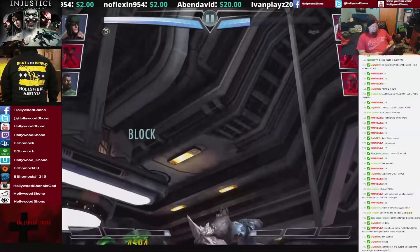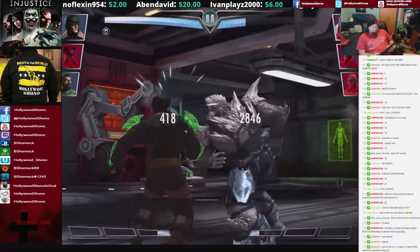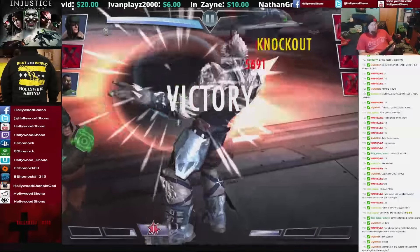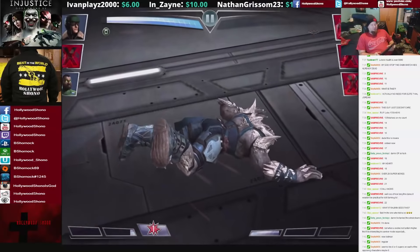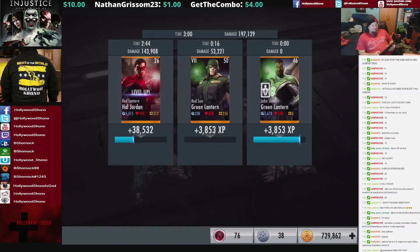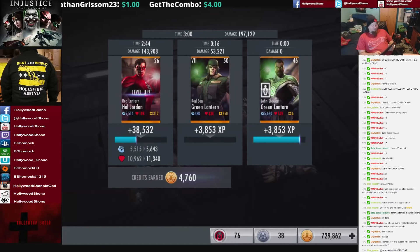Supernova blocked for $45.94. So that's why the third piece of the Fourth World gear is super important — because you can trigger the emergency barrier from nothing, versus triggering it after 2 seconds of a Rage of Atrocious. 38,532 XP and 4,760 credits.